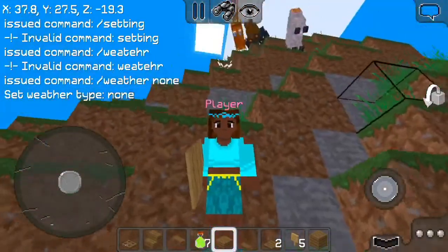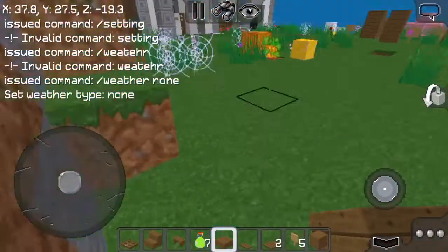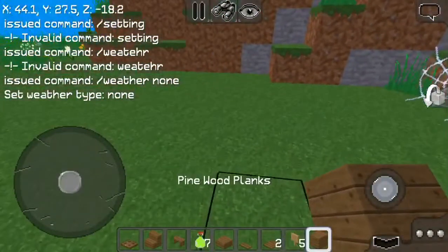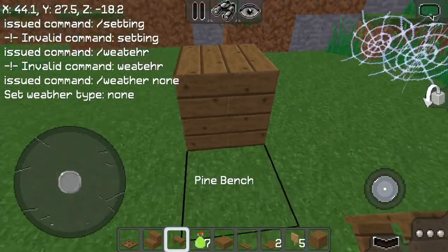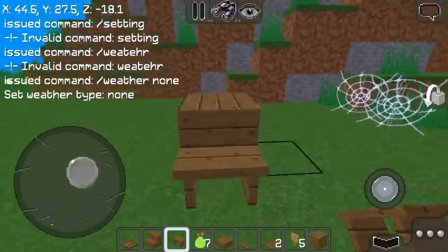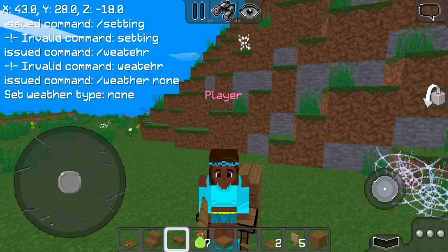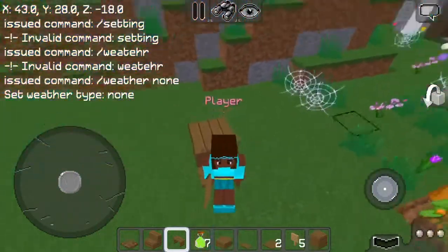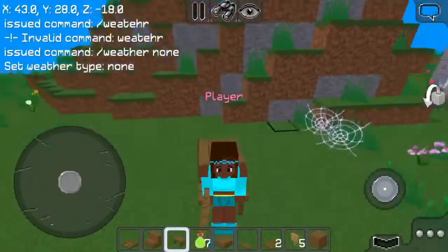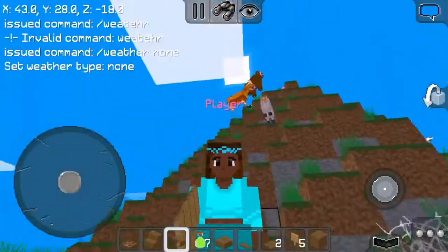The next chair is a daycare chair. You gotta have a wooden block and a pine bench — put it right there and you get a daycare chair for the children and the cute babies. This is how it looks, and I'm sitting on it. It's pretty comfortable and nice — you gotta try it.